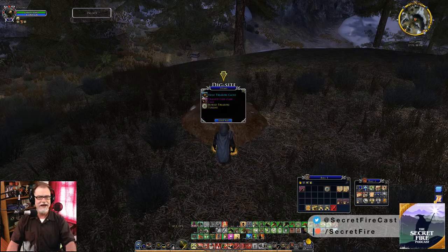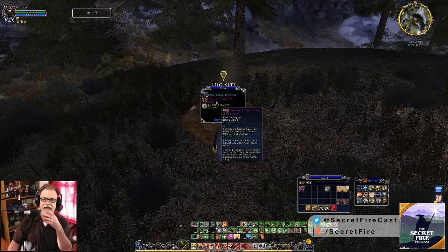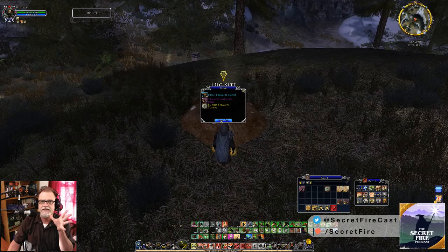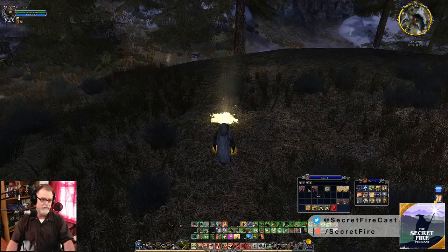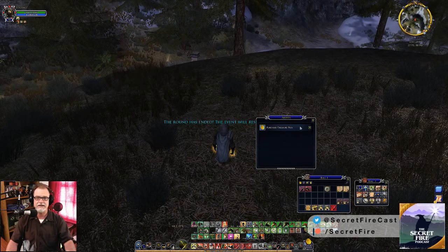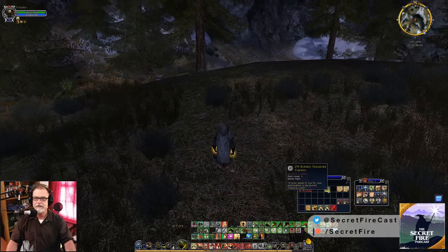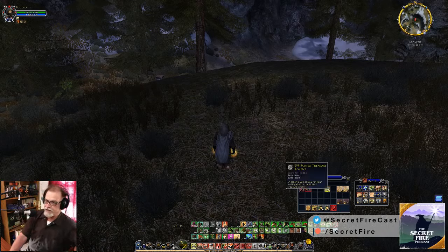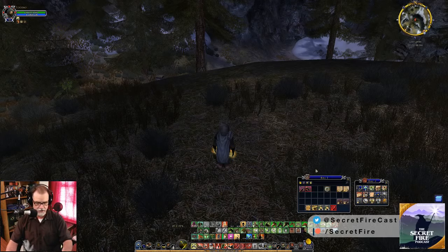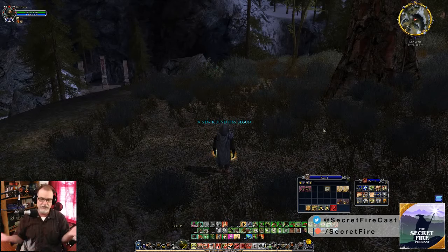Huge treasure cache — five buried treasure tokens and a trained cave claw. Let's see what's in that huge treasure cache — please be good. Twelve buried treasure tokens! That got me back up to 295. So I made back all of my tokens that I spent and gained an extra 20. This is truly gambling.